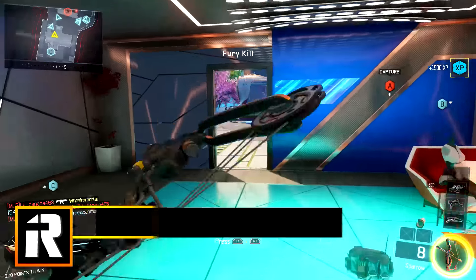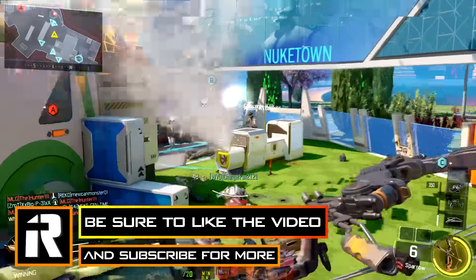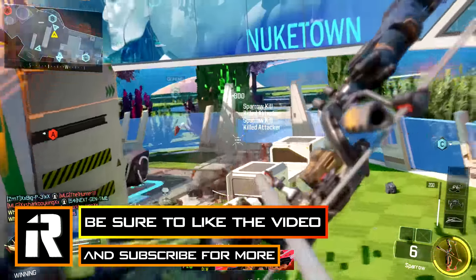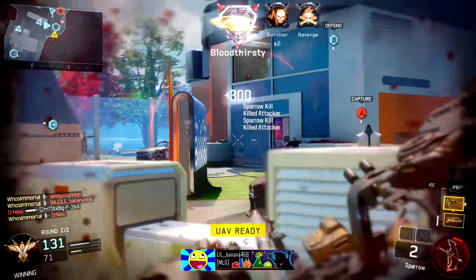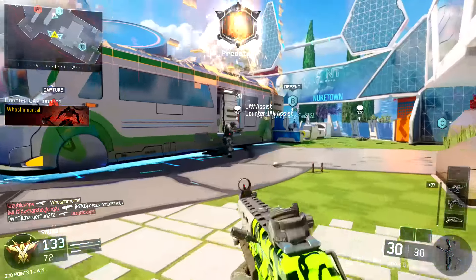For Black Ops 3 multiplayer. Arrow, as I'm sure you guys know, is one of the most popular shows on television right now and it's one of my personal favorites. Being that we have the Outrider specialist in Black Ops 3 multiplayer who obviously has a bow and arrow, why not create a class setup entirely based around that and connect it to the Arrow superhero?